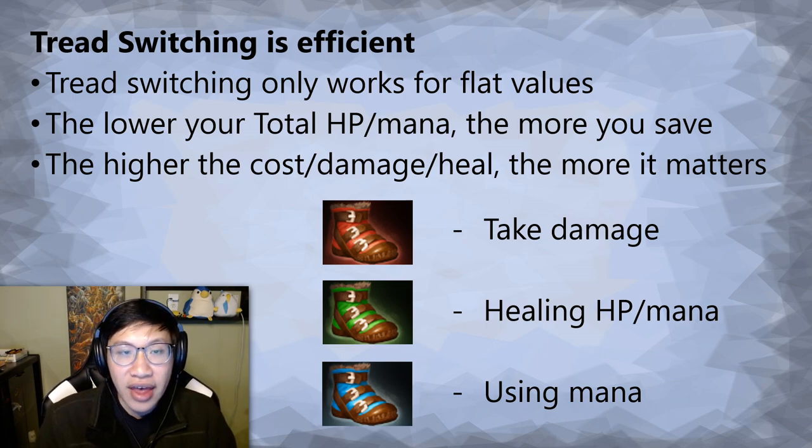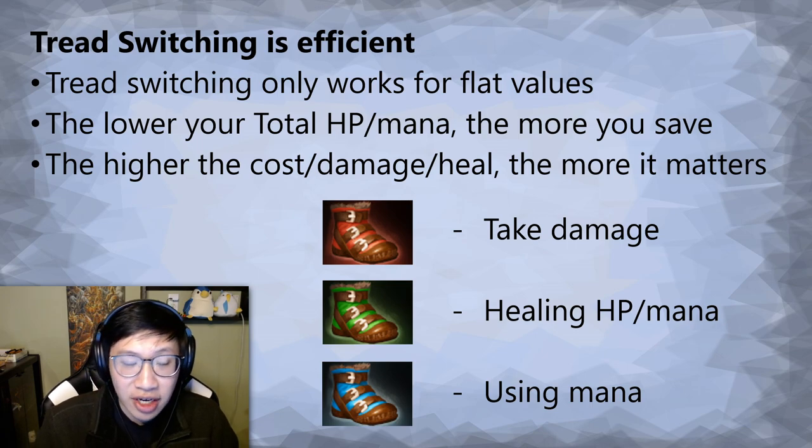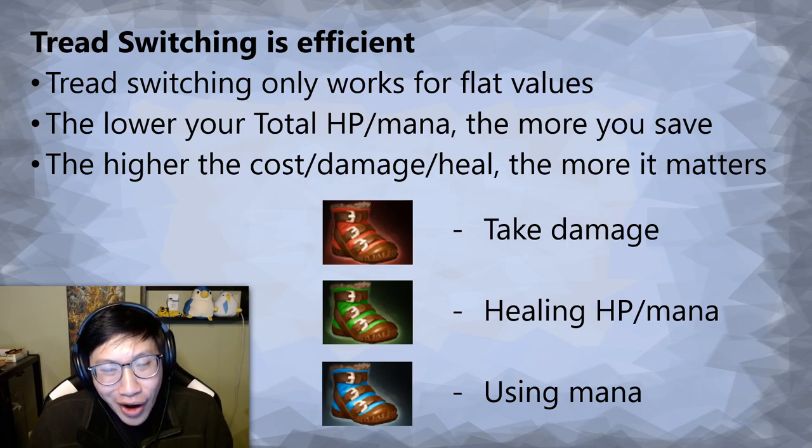The lower your total HP or mana pool is, the more important it is to tread switch. And along that same vein, the higher the spell cost, damage, or heal amount, the more it matters to tread switch. You don't really need to remember those last two points though. Tread switching, when done correctly, is almost always good — I commit, it's always good to do, as long as you're doing it correctly. Even if you save a little less mana than optimal, it was still positively efficient for you. It benefited you to tread switch, so just do it if you can.